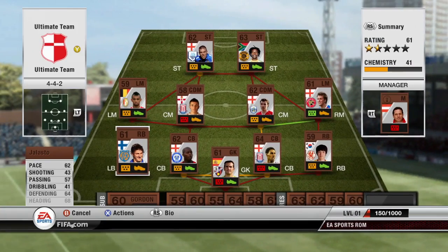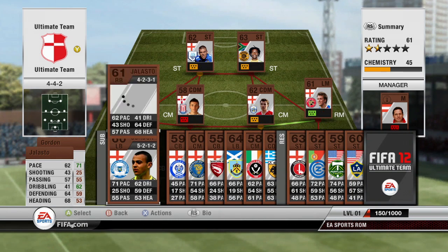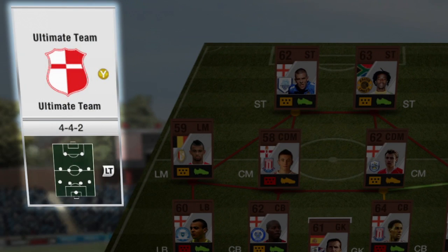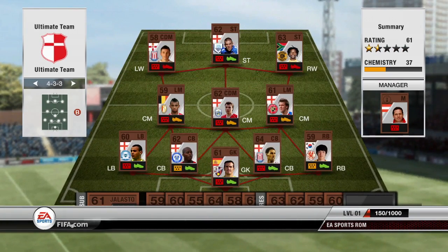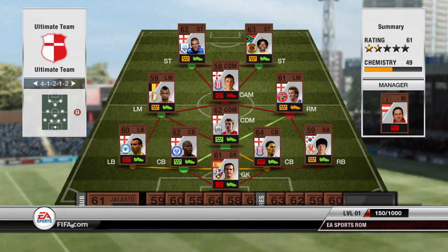The first thing you should know is how to swap players within your squad. Simply highlight a player and swap them with a player on the pitch. Simple. This here is your formation. Switch this around and your players will shift positions accordingly, although you want the right players in the right positions of course, so it's best to choose your formation before swapping your players around.